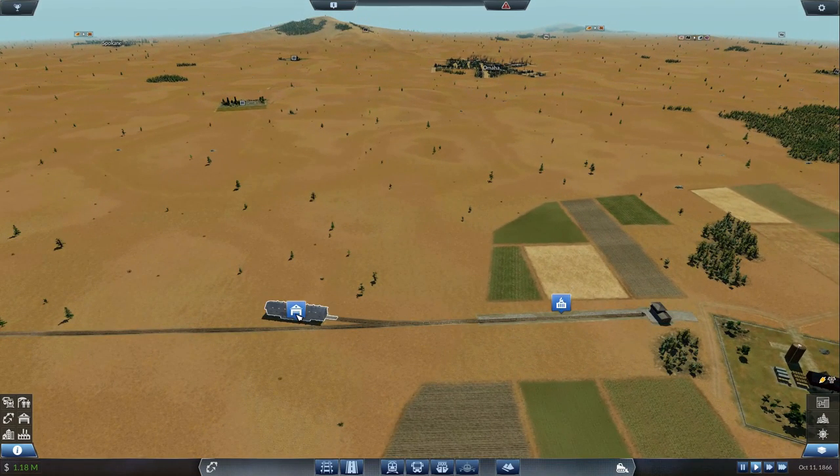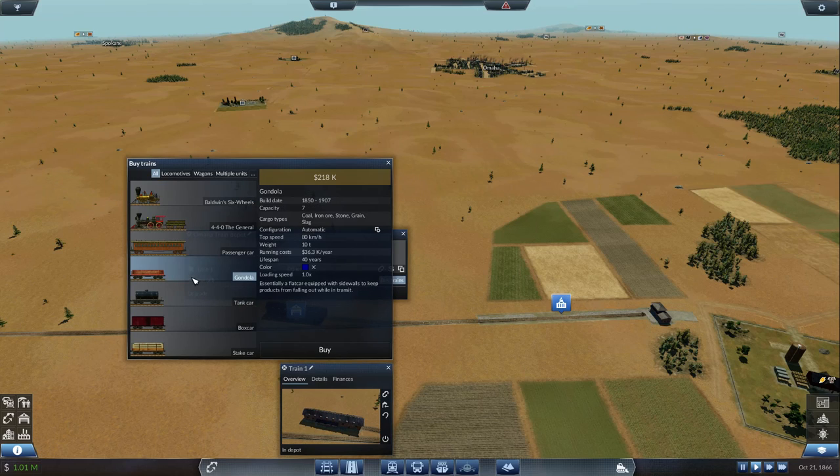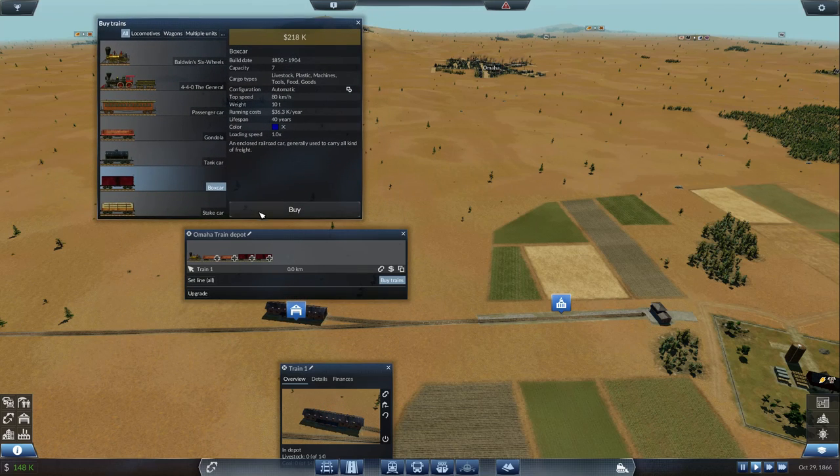For buying a train we want the dark blue. The 28.70 versus 52.9 per year — I don't think it's really worth the extra 5k's so we'll just go the smaller one. We've got grain for that one, and for livestock we're going to need two boxcars. Also food — so we grab two, we can't even get three yet. We'll rename this while we're here — Chicago Farm Food Train, so the name will be Chicago Farm Food T1.